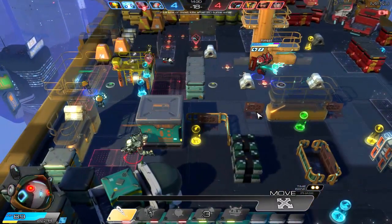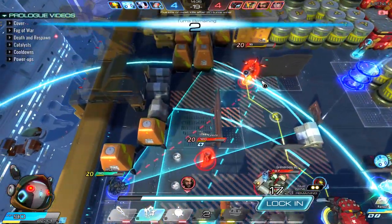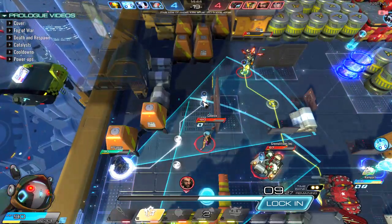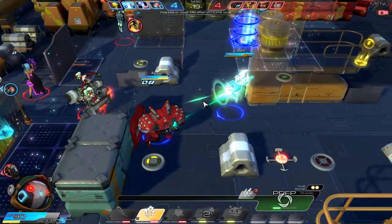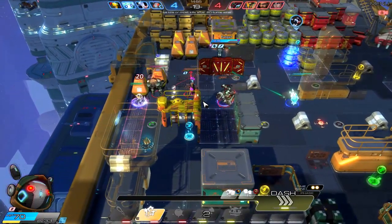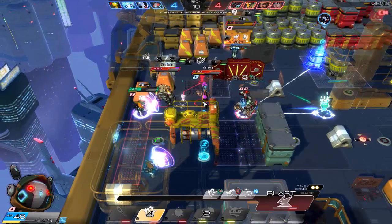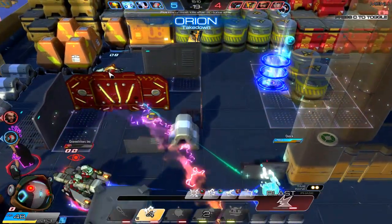We're going to get as close to the wall as possible and come up here to chase down Orion and try to secure the kill. We tagged him and weakened him — not dead yet. He's way over there but we can reach him with two turns left. Let's go ahead and get him, keep chasing him down just in case. Orion's down — ragdoll physics sends him flying!